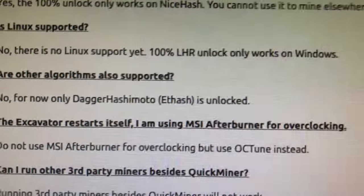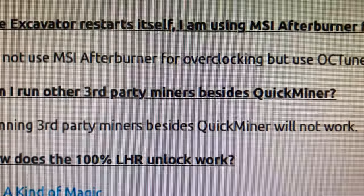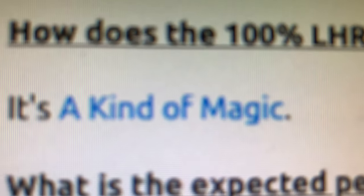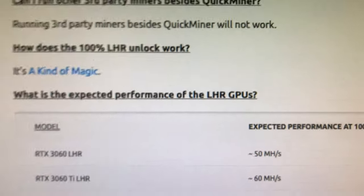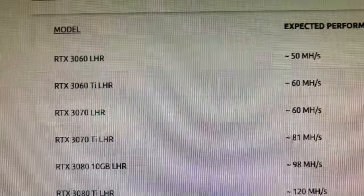Does 100% unlock only work on NiceHash? Yes, the 100% unlock only works on NiceHash. Is Linux supported? No. Are other algorithms also supported? No. It's only for Dagger Hashimoto, which is their ETH hash, and that is all that is supported right now.